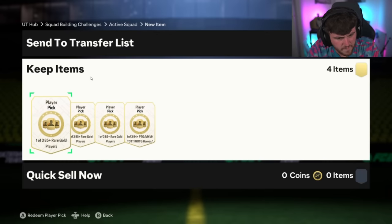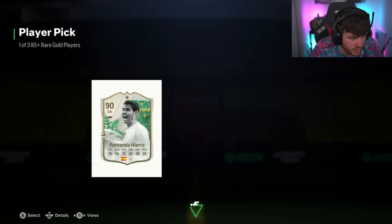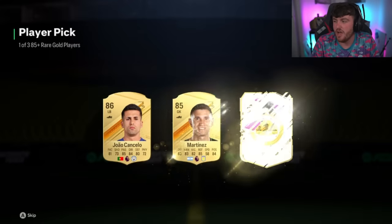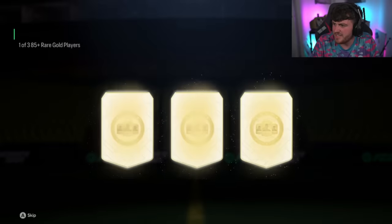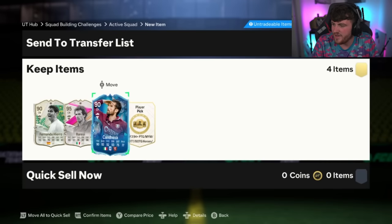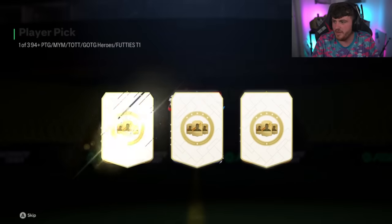We've got Mr. Kofi next. He's got 385 plus player picks, which at the moment are like almost guaranteed special card player picks — it's crazy. Barresi's nice. To shorten it down, is this just like a party pick? Because there's that many options. Surely we've got to shorten it somehow. 94 plus Path to Glory, Make Your Mark, Team in the Group Stage, Greatest Game Heroes, or Footies Team 1 is just a lot to say — and that player pick isn't great.